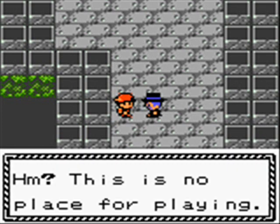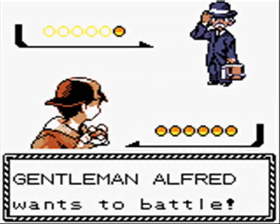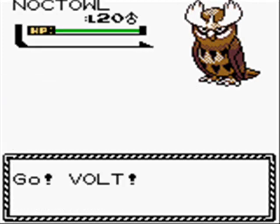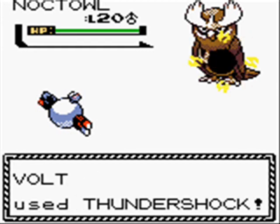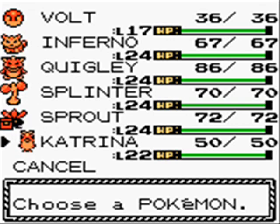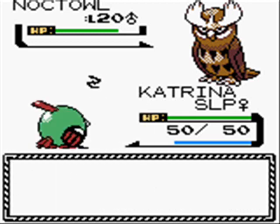So this is the first of the trainers. 'This is no place for playing!' No need to be so serious about it. Gentleman Alfred is going to have a Noctowl. We're going to send in Volt and go for a Thundershock. It goes for a Growl, which lowers my attack — which doesn't really matter because we're a special attacker. I'm kind of disappointed with the damage, so I'm going to switch in Katrina, who is the next lowest level Pokemon I need to train up. Volt's level 17 and Katrina's level 22.